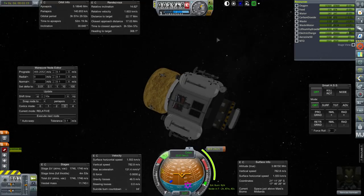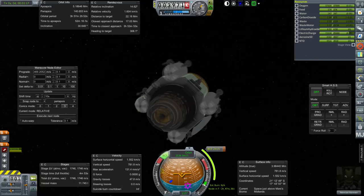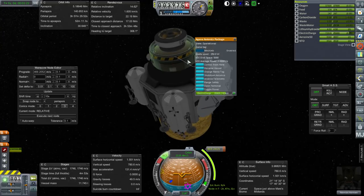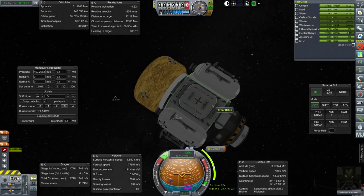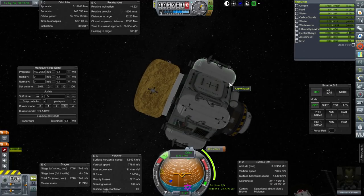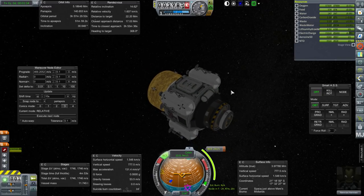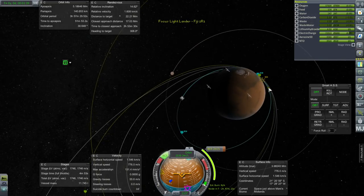I wonder if we could just land on this tank — it might be the simplest thing to do. The nice thing is that the gyrocore can control the lander once the Kerbal is outside. There's no ladder, but it was designed to land so low the Kerbal could get in easily, and from Phobos and Deimos they can just jump up without any problems anyway. So we've got a good deal here — let's just get to it.